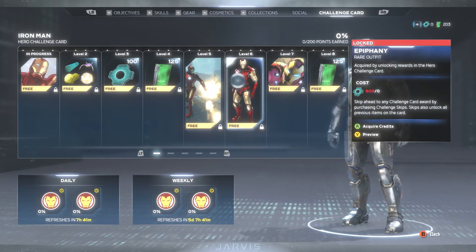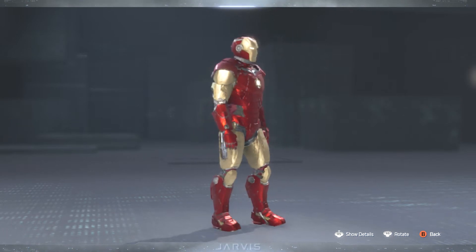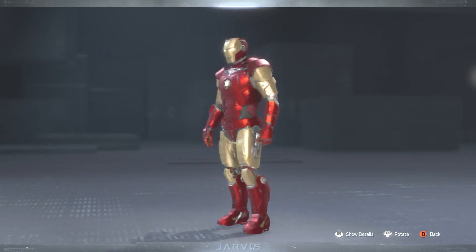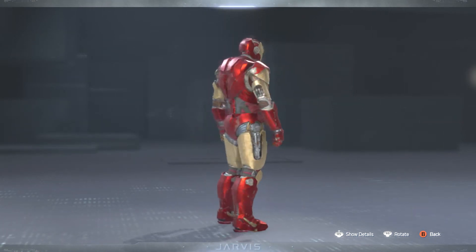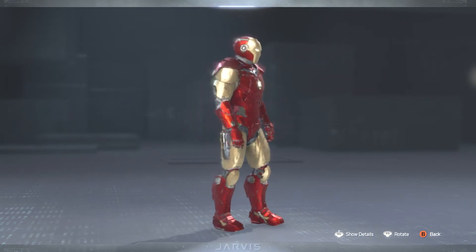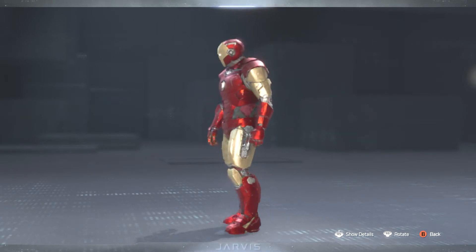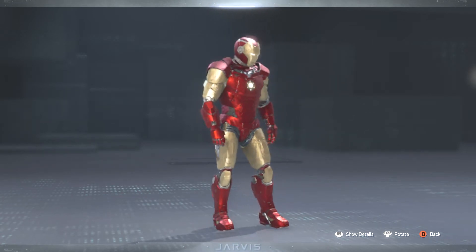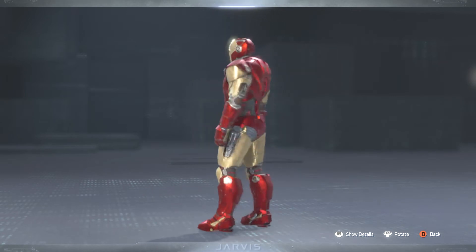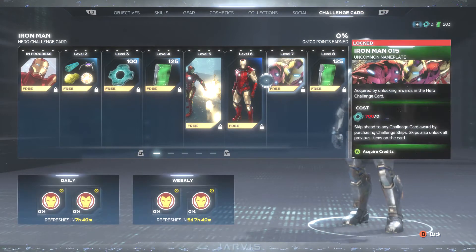Level 6, we have the Epiphany rare outfit. Let's go ahead and bring that up. And yeah, this one does not look bad to me at all. I'm liking that a lot. The red and gold are definitely prominent colors on this — they definitely pop out. I'm definitely liking that more mechanical look for Iron Man with this armor. Definitely digging this Epiphany rare outfit a lot.